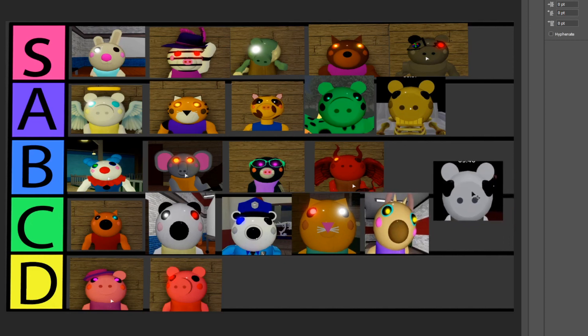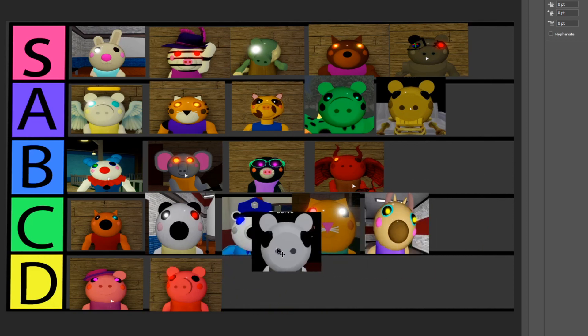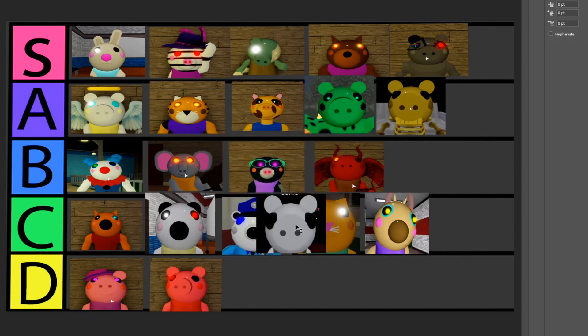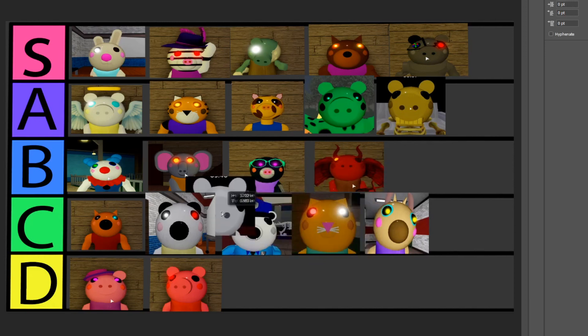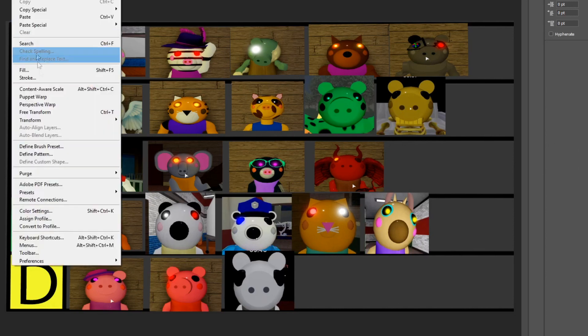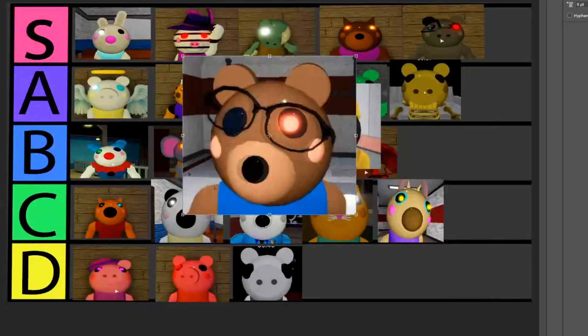Last off we have Memory, and I feel like Memory deserves something between C or D. Think about it — do you play with Memory only based on how it looks? I feel like no one does that. I think everyone plays with Memory because of the way she or he sounds. It doesn't look as good as Dino Piggy or anything higher up, so I'm gonna have to put it onto the D tier. I just simply don't think it deserves a big rating — it's pretty much just like a blank skin without eyes.